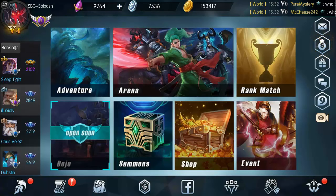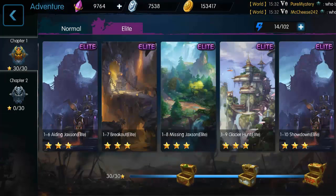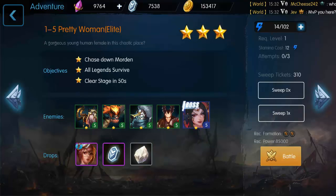If you do not want to pay any crystals at all, go to adventure mode, go to the elite section, and on 1-5 Pretty Woman you can get shards for Jewel. So you really don't have to pay for it at all. Doing these over one week you could probably get all of them — I got two today, I have a total of three shards, but I'm impatient so I'm just gonna buy her.